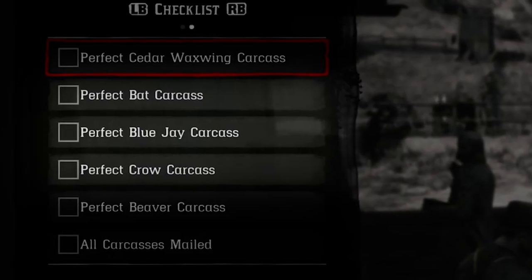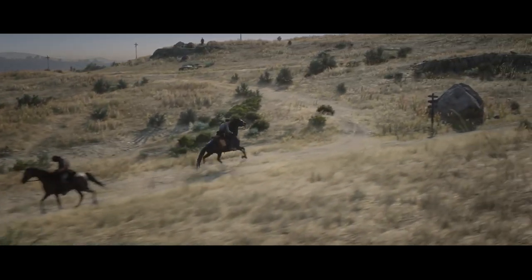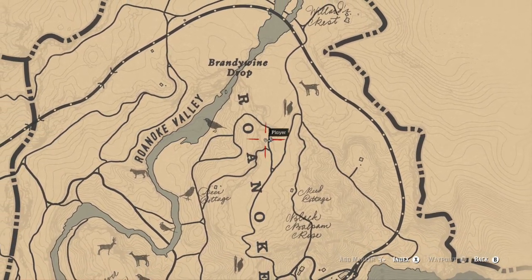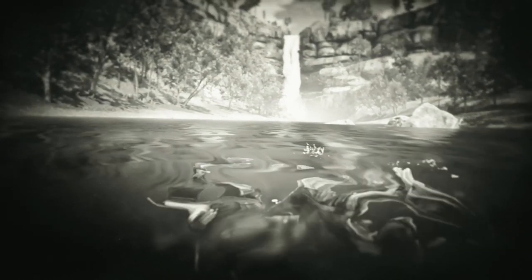To get started I'm going to skip over the cedar waxwing for now and go right for the bat, blue jay, and crow carcasses since they can all be found in the same area. For these we'll be heading to my favorite hunting spot, Roanoke Valley. Just a heads up — John Marston can't swim, like at all, so keep this in mind when going for carcasses in water that's over knee-deep.